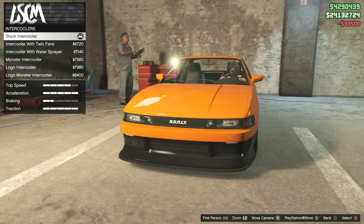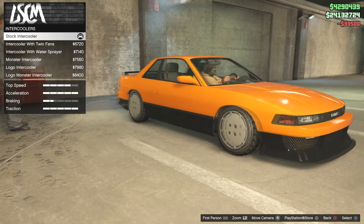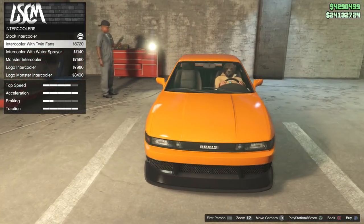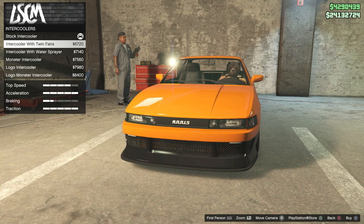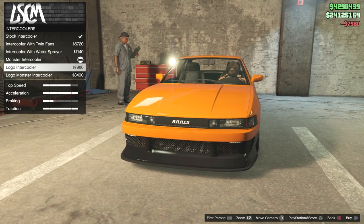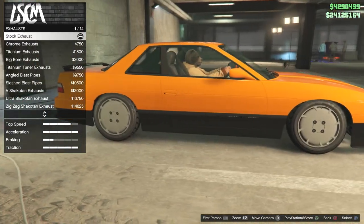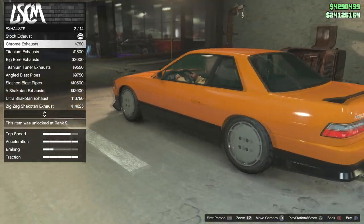For engine tune, I'm not going to put the slippy tires on this today. To get the slippy tires you need to be in the LS Car Meet area — that's where you change the tires to low grip. For the intercooler, you can't really see it but we'll just put a big monster intercooler on.